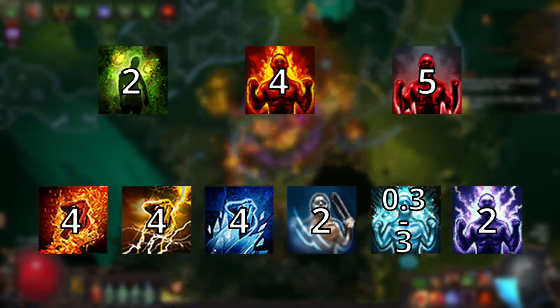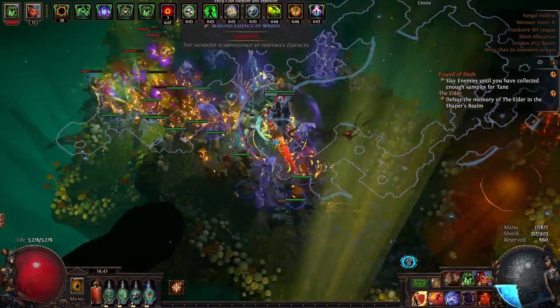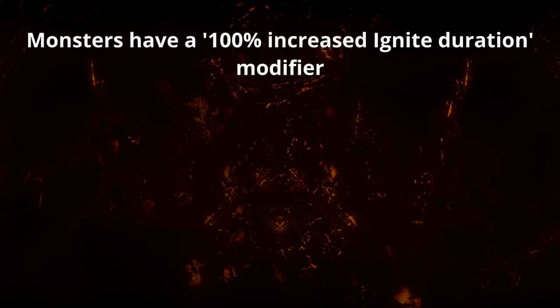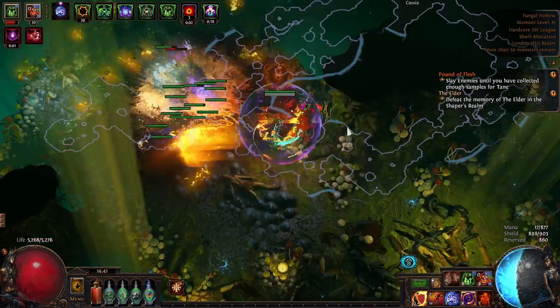For example, you can explode a remnant in Expedition encounters which grants monsters a modifier increasing their ignite duration by 100%. These monsters would then inflict a four-second base duration ignite increased up to eight seconds. If the character receiving the ignite had Lethe Shade allocated, this ignite would then have a duration of 16 seconds. The character can also have other modifiers which impact the duration of ailments inflicted on them.